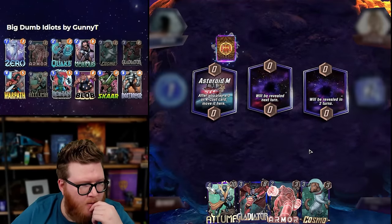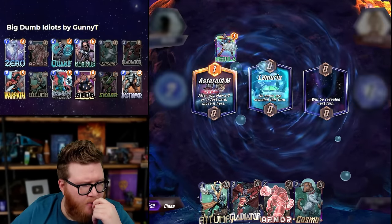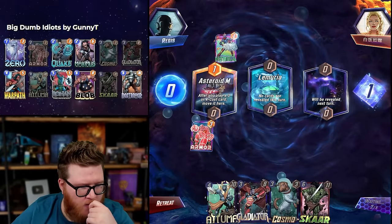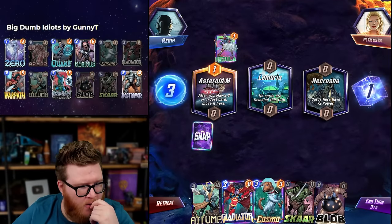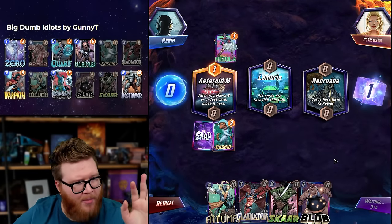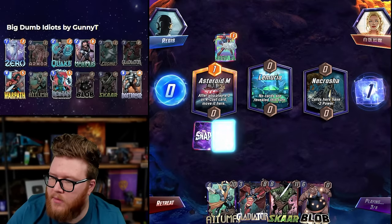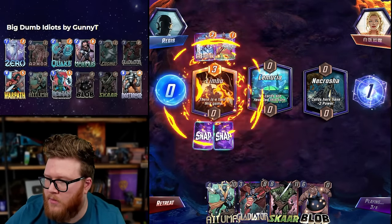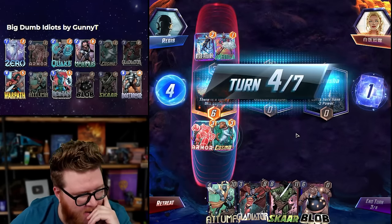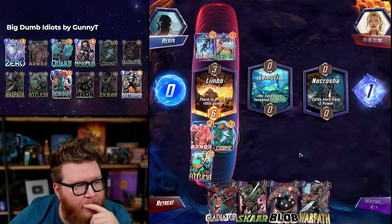Good early game, Asteroid M — okay, we can hit Nebula up. We don't really want to play Armor into a Gladiator spot though. Armor, Cosmo, Atuma is a fine-ish curve. If we want to keep this Nebula — oh, Lemuria! Suddenly it's looking like a pretty good curve because we can just go Atuma, Scar, load up left, and then just win wherever else with Blob. Blob is still in this deck, at least we've got that kind of 'I win' button a lot of the time. Limbo — okay, that makes Nebula a little more annoying and potentially larger. I think we stick to Atuma — this game is just all left.